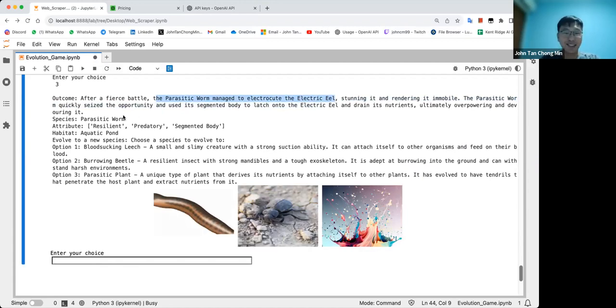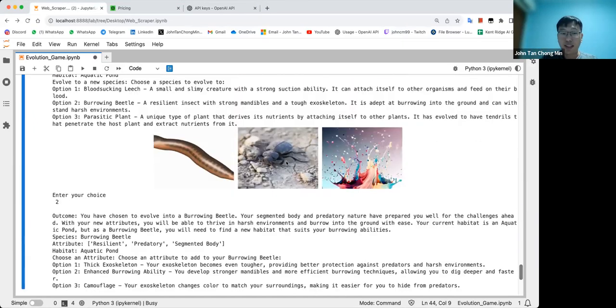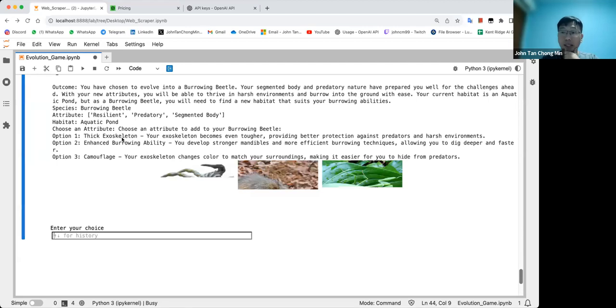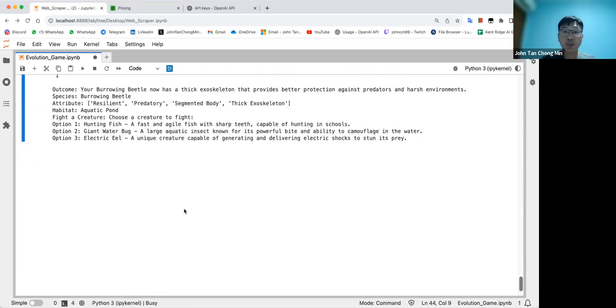Now I can become a burrowing beetle. You can see the DALL-E API generates these images and they look quite realistic. I've chosen to evolve to a burrowing beetle. For attributes, I can choose enhanced burrowing abilities, or thick exoskeleton — exoskeleton is better because it gives protection. Let's do thick exoskeleton. I'll play until I evolve one more time just to give you a feel of how the game flows.